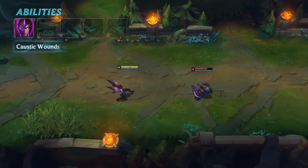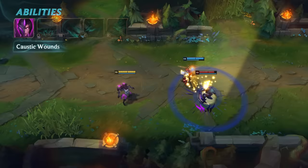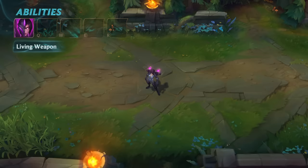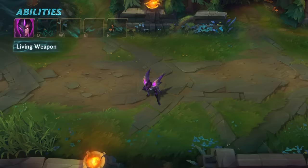Nearby allies can donate Plasma by immobilizing enemies with Crowd Control, but cannot rupture the Plasma. Kaisa's second passive is Living Weapon. Her symbiotic skin evolves her abilities based on permanent stats gained from items and champion levels. We'll come back to these evolutions with each ability.